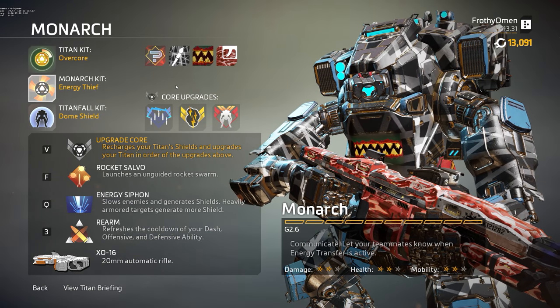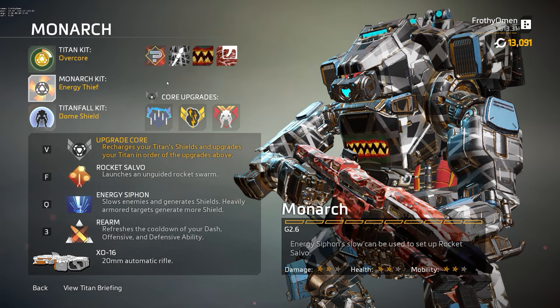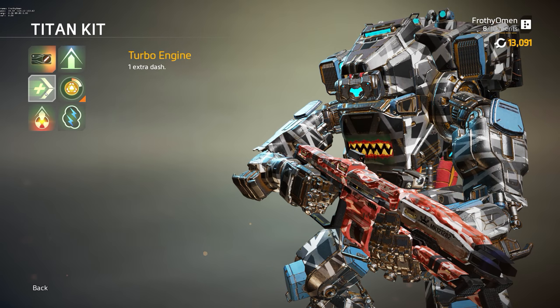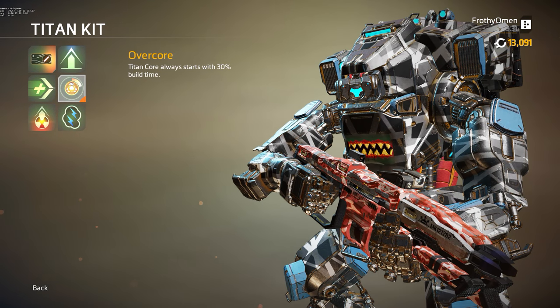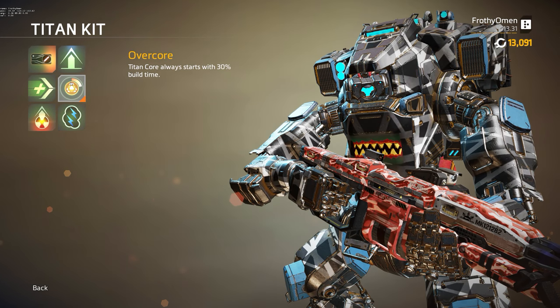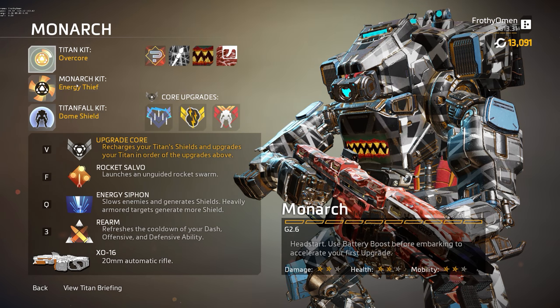She has the same amount of health as Tone and Ion — so 10,000 health. She has the same movement speed, the same sprint speed. She has one dash by default, two with the turbo engine kit. She has the same general Titan kits as everyone else. I am personally running Overcore because this Titan is all about getting her core over and over and over and chaining it, so you absolutely want to be getting that as often as possible. Overcore helps you do that.